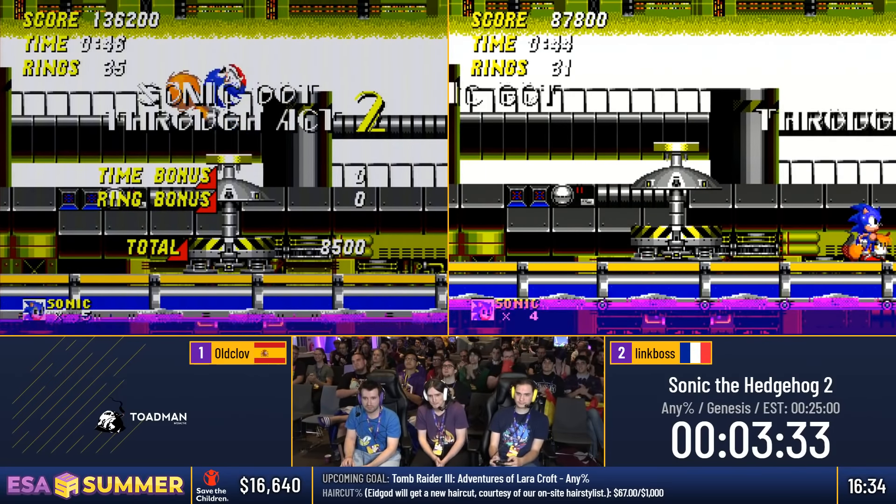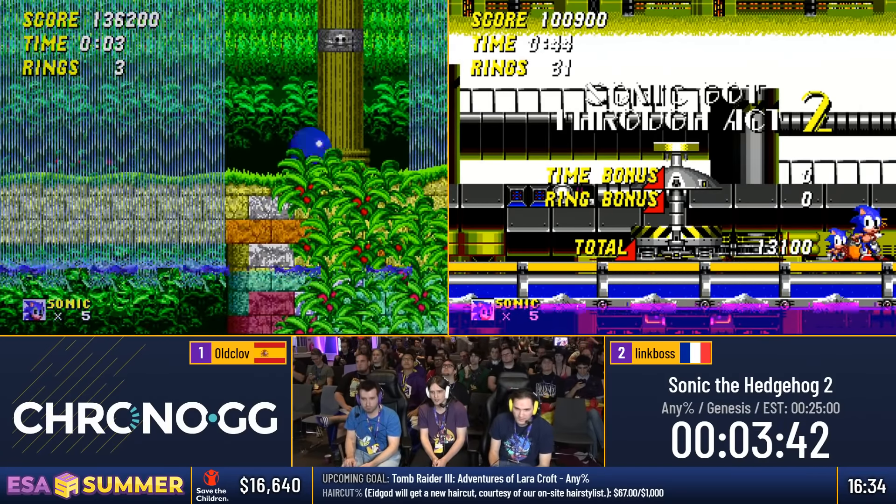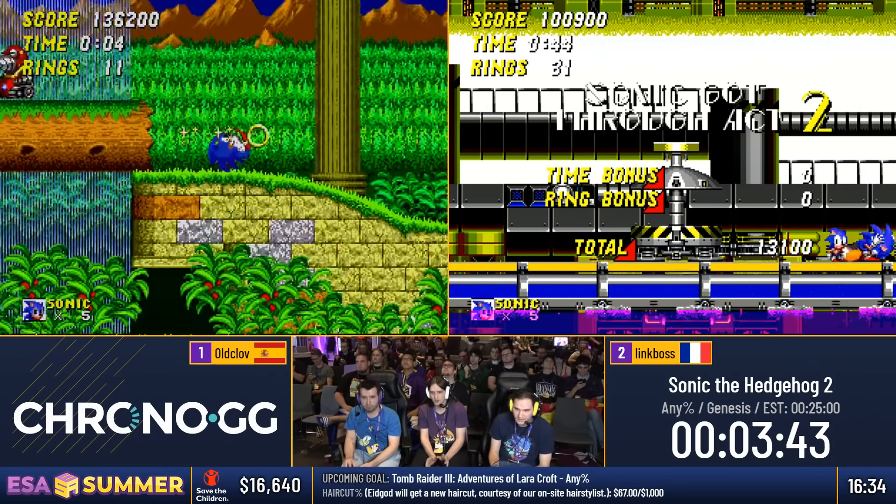Coming up now is Aquatic Ruin — a lot of jumps and spin dashes, so you want to make sure your spin dash mashing is pretty good, and you're trying not to activate the air speed cap when you can. Old Club racing down to the bottom route — let's see if he can get the bounce onto the Speed Shoes. Nice. He doesn't want to go into the water, as going into the water removes Speed Shoes from you. He finishes the level in a nice smooth 22.